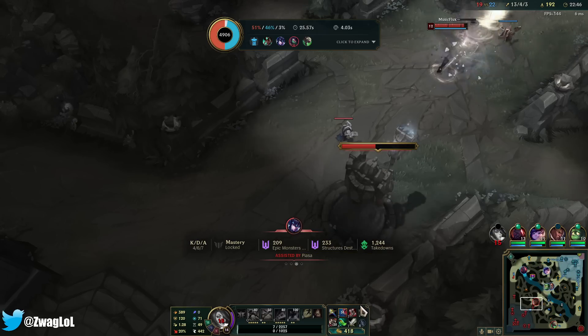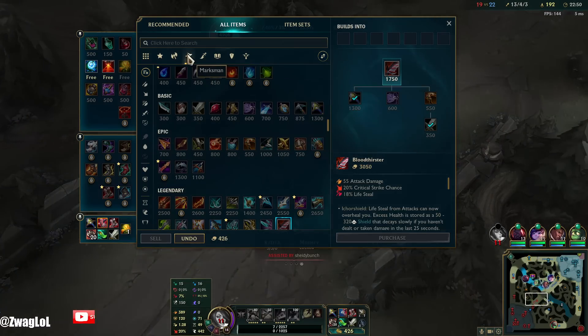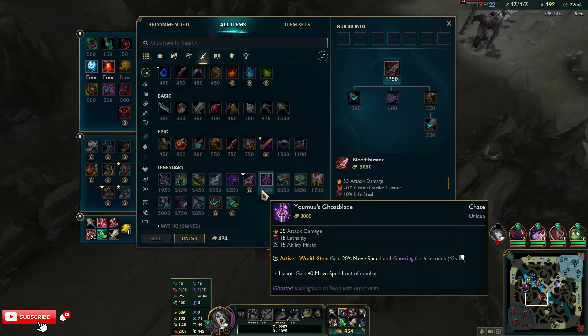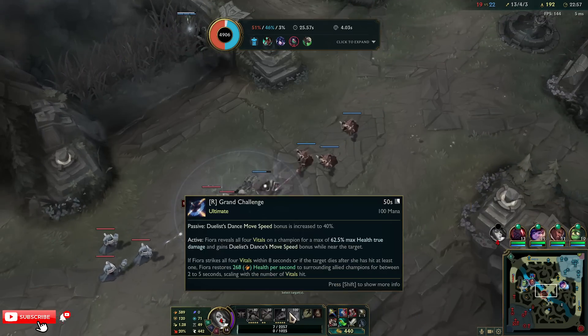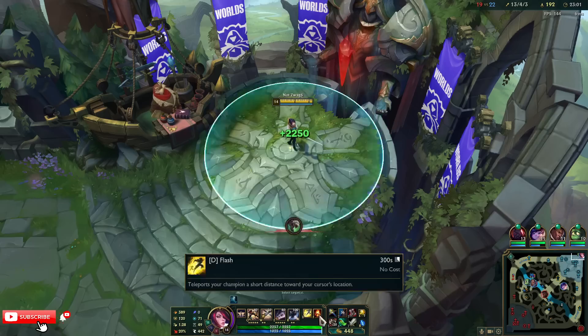If it goes long enough I can sell boots and get even more AD. Then I could go like Death Dancer — maybe a Ghost Blade so I don't lose out on too much speed; it gives 55 AD. We're at 62.5% max health true damage.